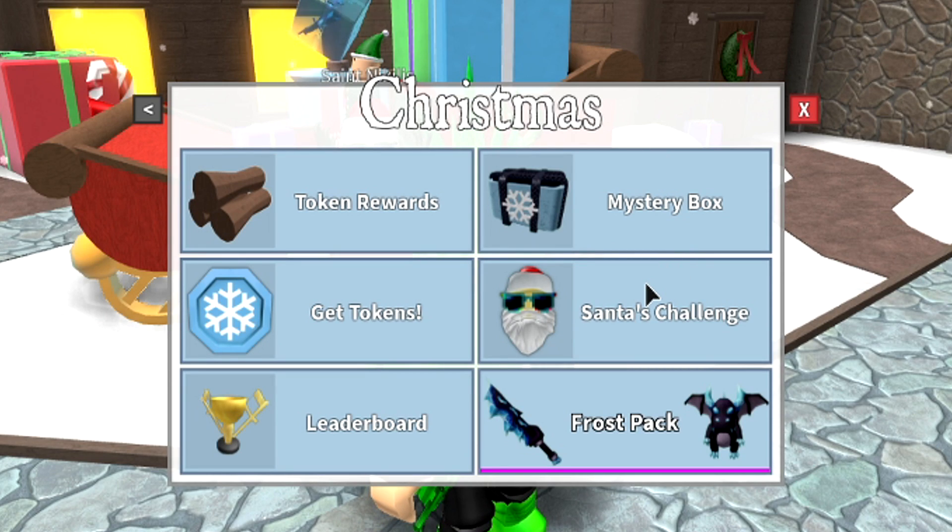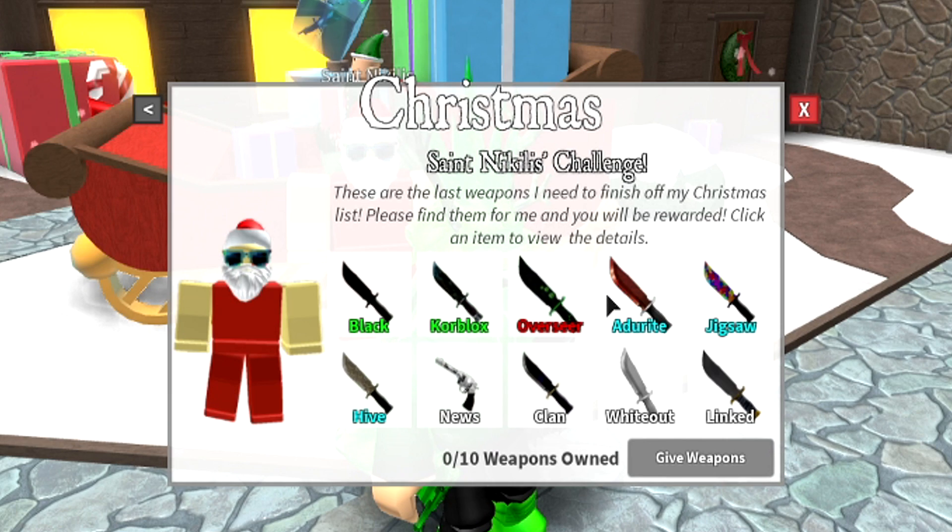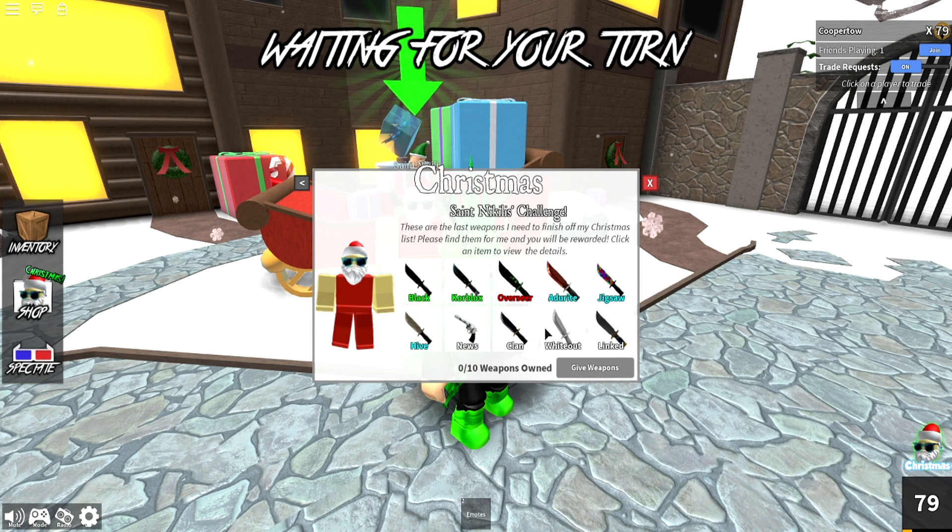We also have Santa's Challenge. This is on top of the token rewards, which is the battle pass right here, but Santa's Challenge basically means that you guys need to grind out these specific weapons that pop up on your screen and give Saint Nicholas your weapon. Hopefully you guys collected enough certain weapons to get this — I think I might have enough, I don't know yet, but we're gonna save this for later — Saint Nicholas's Challenge.